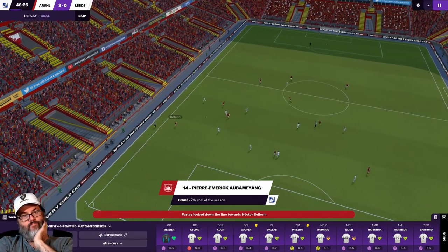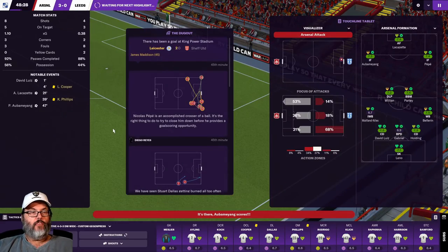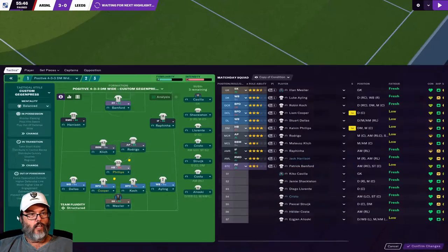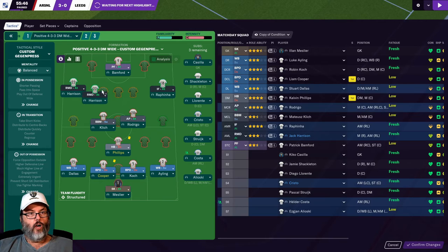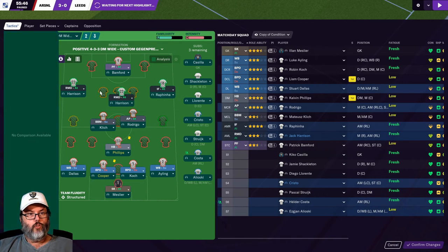Aubameyang. I think that's the next match for Leeds 2 coming out of the international break. Harrison is struggling, so let's take him off.